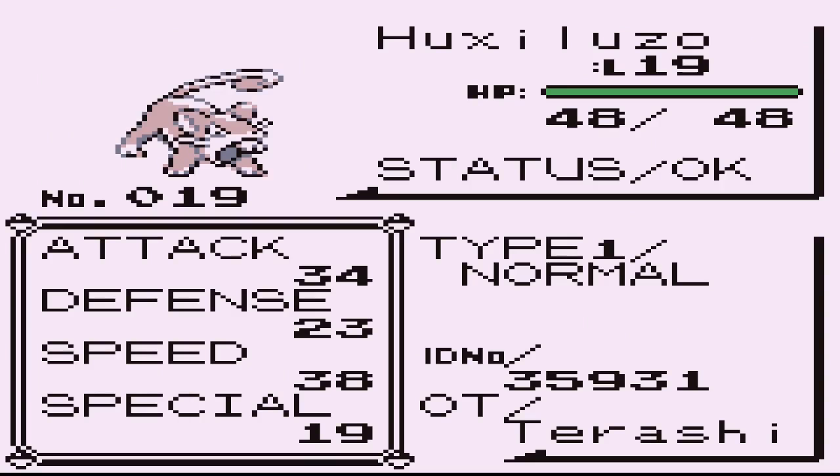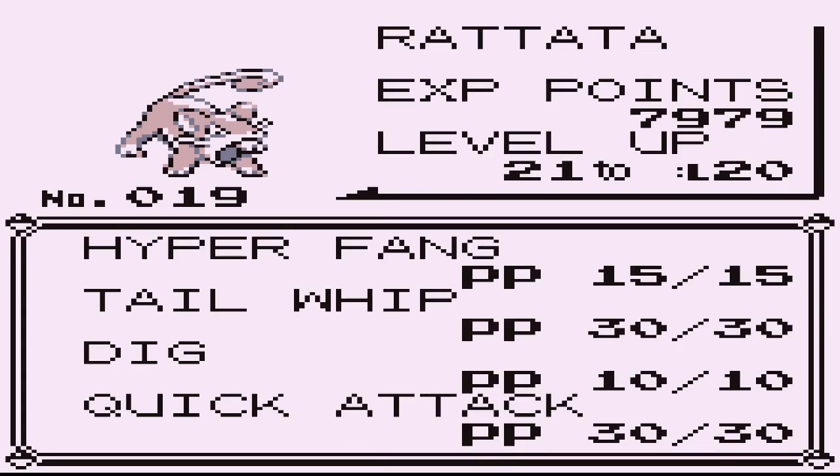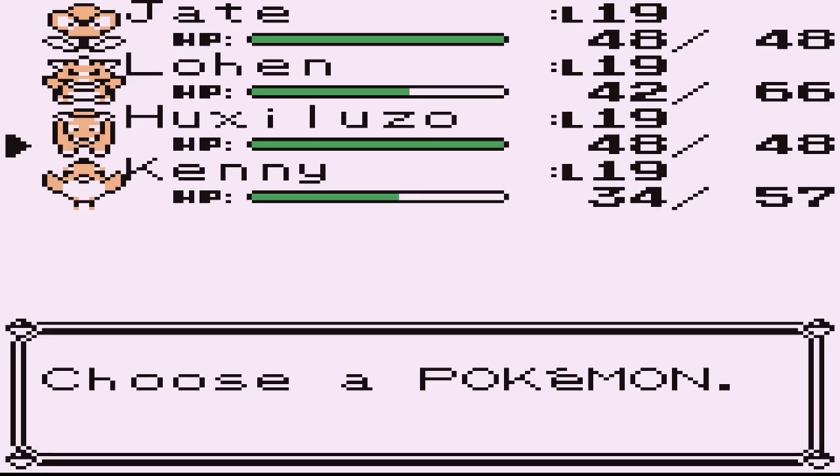We got Huxaluzo, who is surprisingly still an Eradita, but he can't be too far off from evolving. He's got Hyper Fang and Quick Attack - two very strong normal type moves, with Hyper Fang being superior in raw damage. And then Dig, not only for electric types but also as a means of going back to town and restocking in the middle of a dungeon, which is going to be necessary in the future.